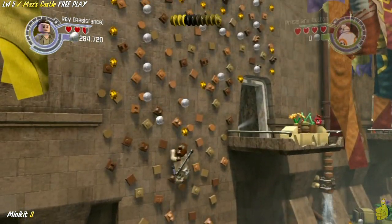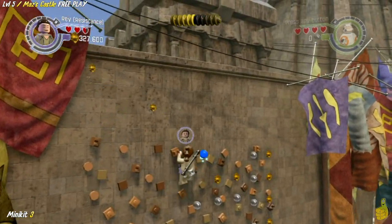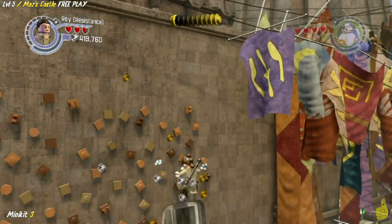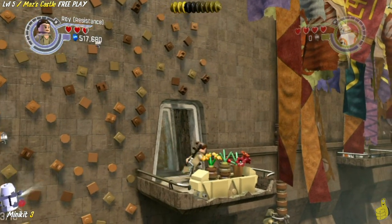Han, you are not fit enough to climb a rock wall like that. But make sure you get all the studage, including the bluesy at the top. And once you drop down onto this ledge, sneak in and grab that minikit if you didn't already in story mode.